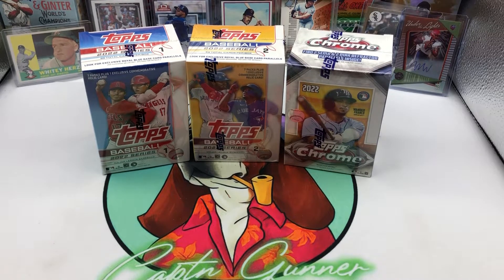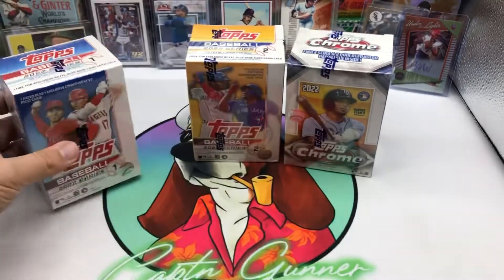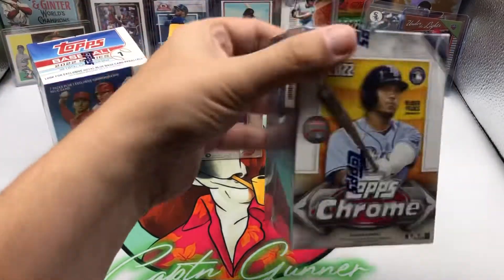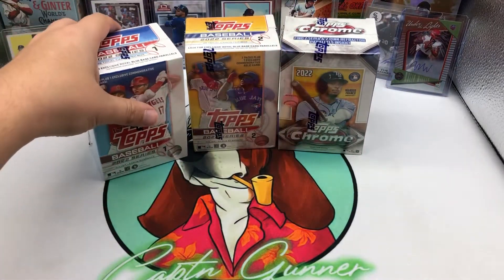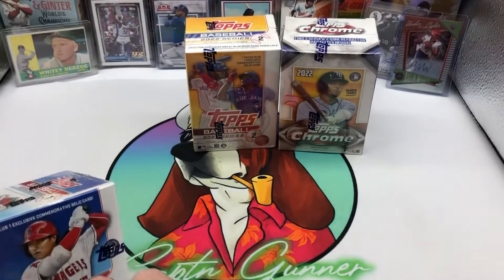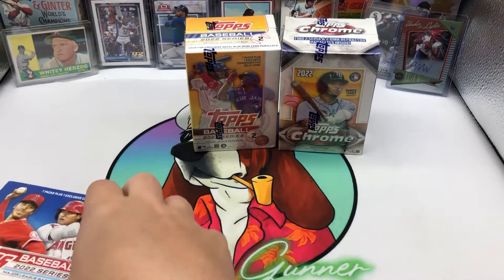Welcome back to another video on the channel. Today we are doing a three-blaster box opening. I've got one blaster left from Topps Series One, a blaster from Topps Series Two where I'll be looking for the J-Rod short print, and then a blaster of Topps Chrome. Before we get into it, please drop over and hit the subscribe button, hit the like button, hit the little bell for notifications, and leave a comment below.